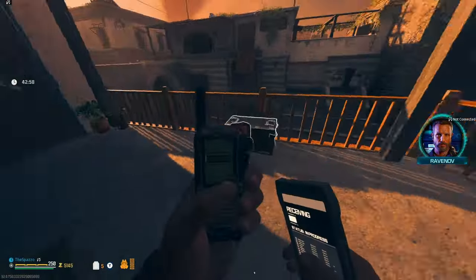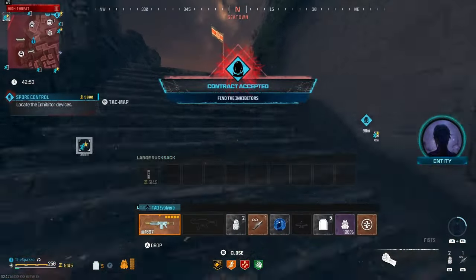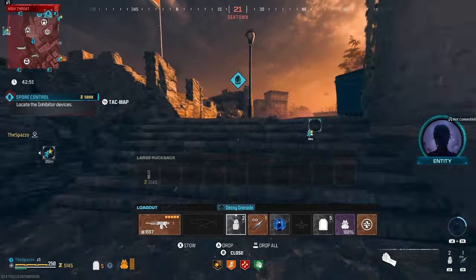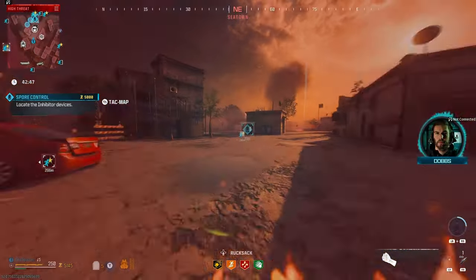This is such a weird location for a contract. I never understood why they put it up there — it's not the easiest thing to get to. Let's stow our decoys. 70 meters away is the inhibitors.